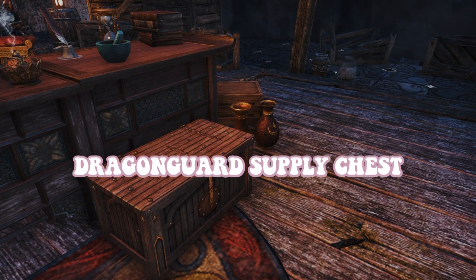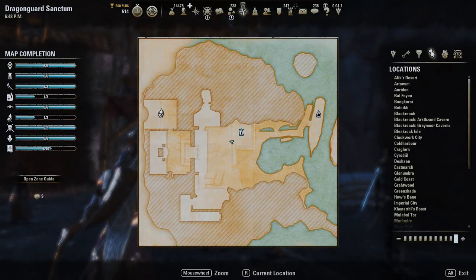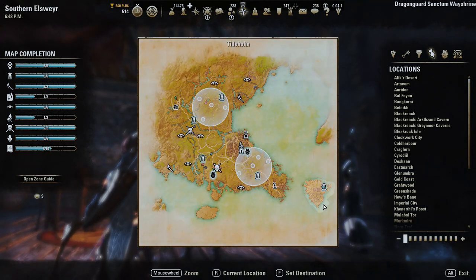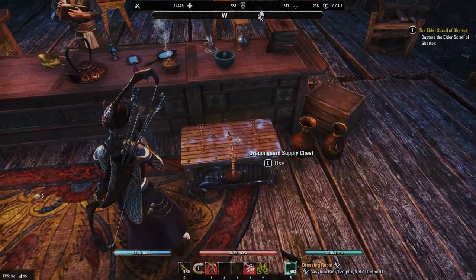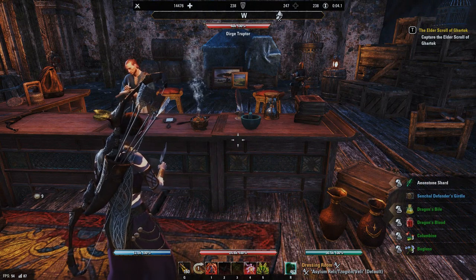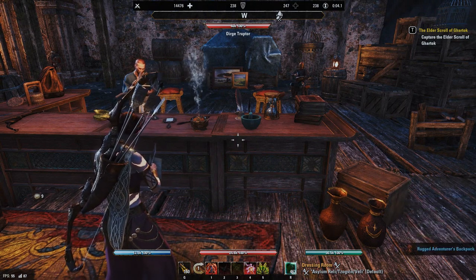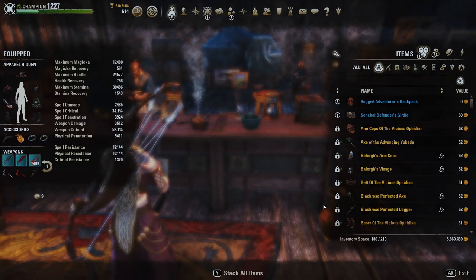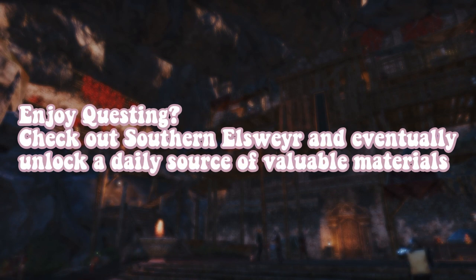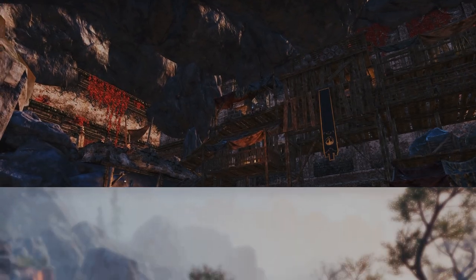Once you've completed 30 quests for the Dragon Guard located on a small island in southern Elsweyr, you can unlock a Dragon Guard Sanctum Supply Chest. It's located right in front of Dirge Truptor's stall and can be interacted with once per day. Looting this chest provides you with very valuable dragon materials, as well as alchemy materials, and the chance to get some pretty expensive furnishing plans. If you enjoy questing or are into achievement hunting, it's definitely worthwhile to prioritize these quests so that you can unlock a daily source of valuable materials. All you have to do is port to Tideholm once per day to retrieve them. Easy money.